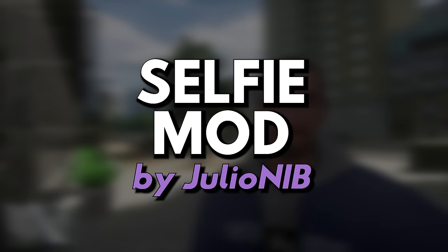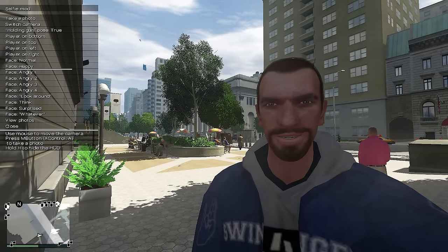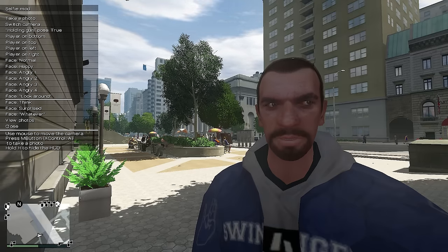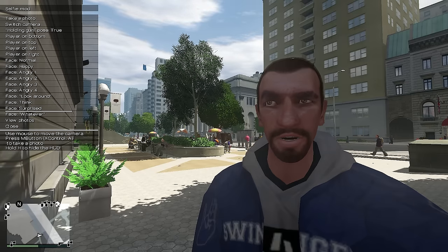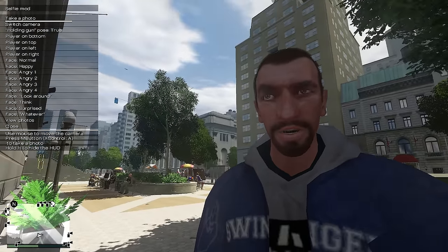Mod number twenty-one: Selfie Mod by Julio Nibi. This is actually kind of funny, but it's an element from GTA 5, and if we're turning GTA 4 into GTA 5, this mod adds an extra step toward that goal. With it, you can take zoomed-in front camera shots or take selfies with different angular positions and facial expressions. It even saves the snapshots to a folder in your GTA 4 scripts directory, which is pretty cool.